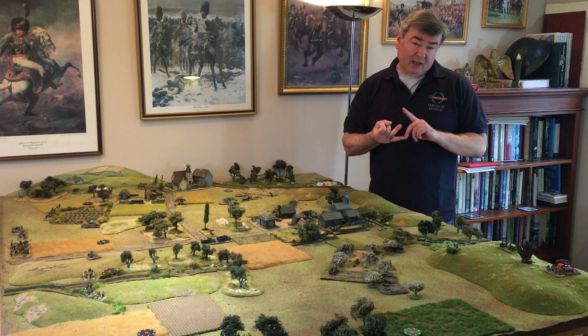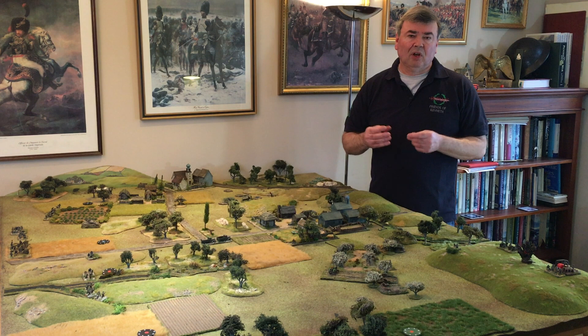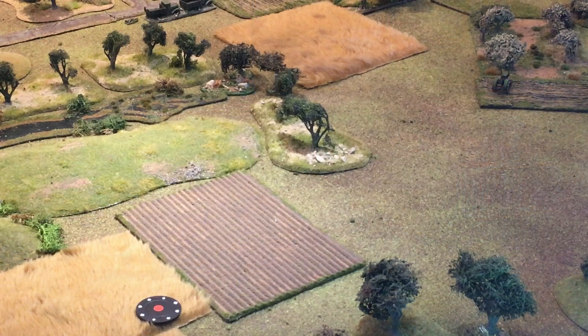The attacker gets two regroup actions and the defender gets one. These are free and above your normal order allocation, so they can be quite important — representing the rest of the battalion perhaps moving up slowly under its own steam. And that is the game turn.